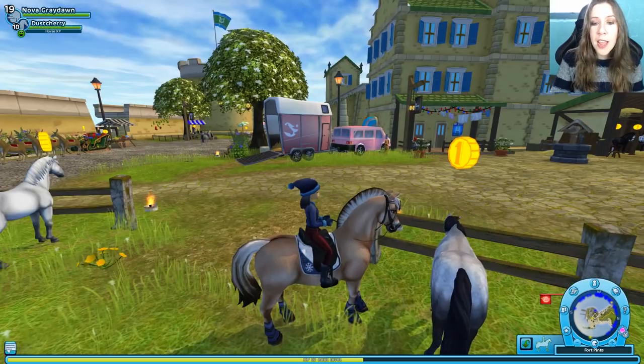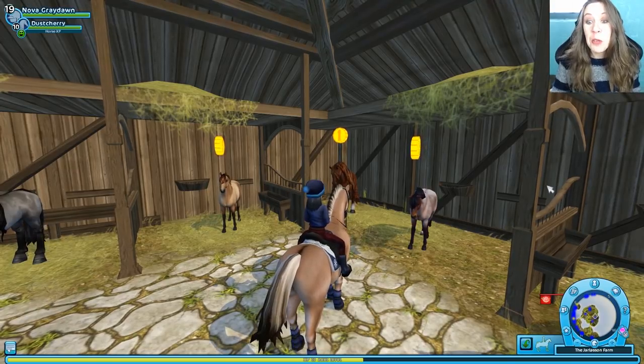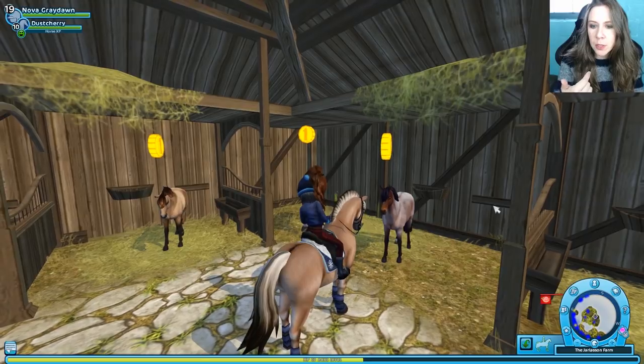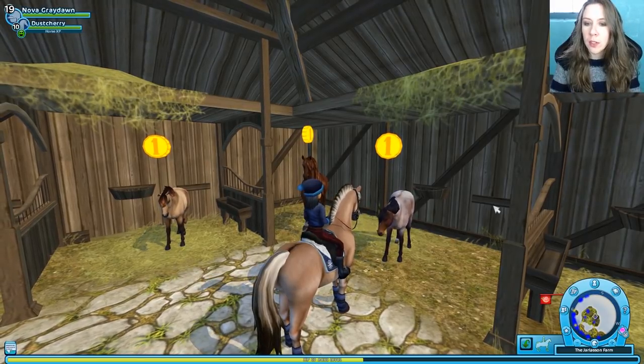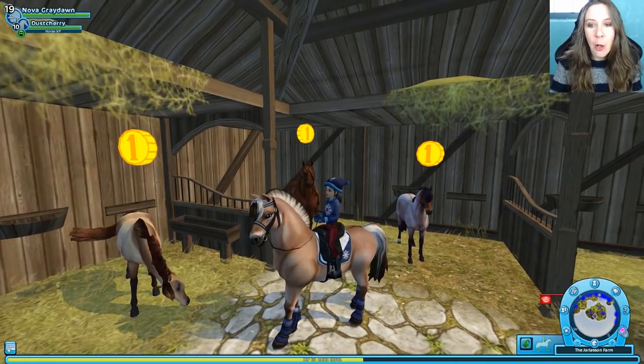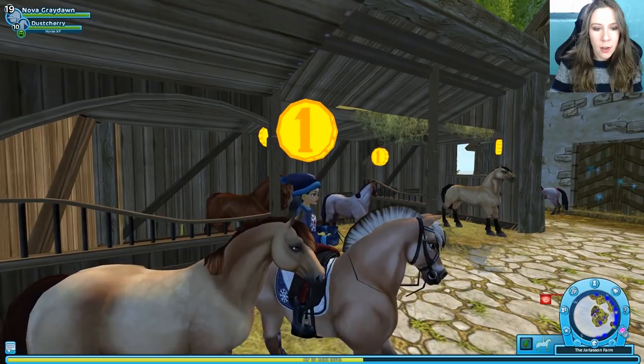So we have the dapple gray, and then we're going to go check out two more on Paddock Island. These are beautiful. We have a red roan here, who also has a marking on his nose. It's a bit tough to see until he moves his hair. And a buckskin over here. They're all so cool. There's even a little detail on his fur.